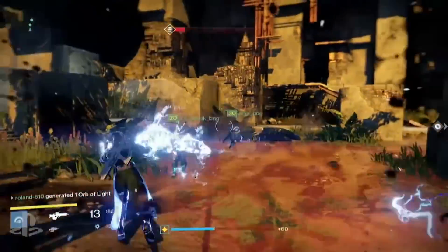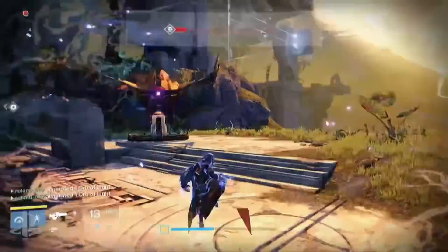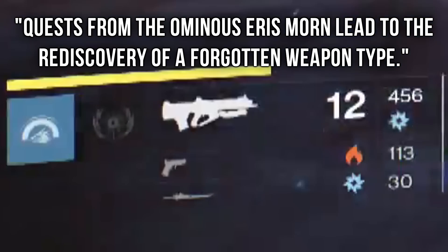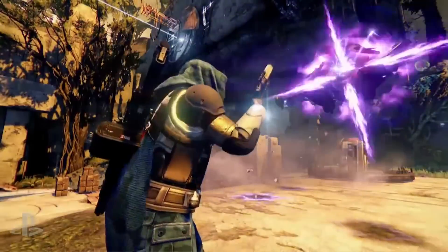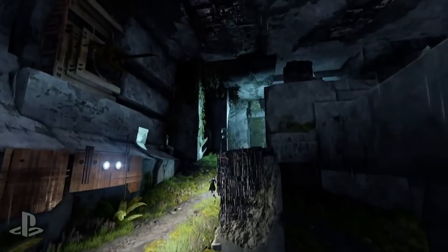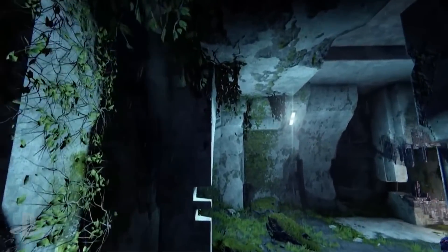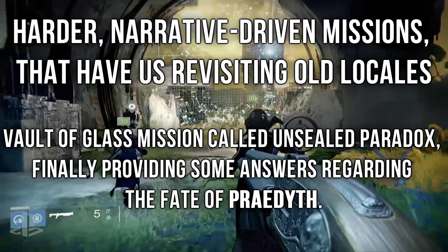Bungie is also adding replayability to previous expansions, like the Eris Morn questline, which is now going to lead you to a forgotten weapon type — and I wonder what that is. You're going to see eight-plus longer-styled missions that tie in with class quests, strikes, public events, and eventually lead us to the new raid, King's Fall. And it doesn't stop there — once you complete the main storyline, you gain access to the Taken War event, which includes harder narrative-driven missions revisiting old locations like the Vault of Glass.